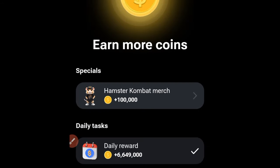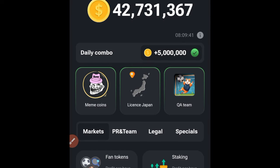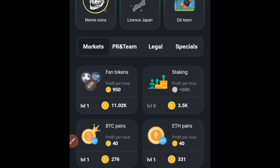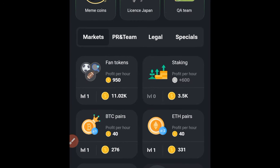The methods I've tried that have worked for me — recently you'll notice that even when I post the cards to buy to qualify for claiming the five million Hamster Combat combo, some of you were not able to claim it because you don't have referrers or don't have enough referrers.